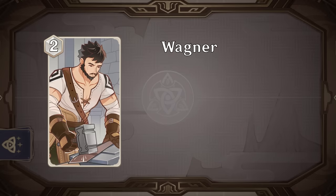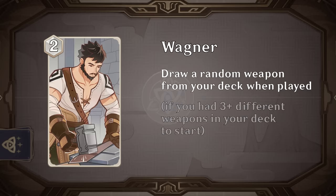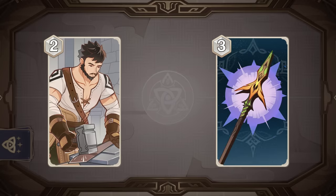Wagner got a similar change, drawing a weapon when played if you have at least three different weapon cards. While it sounds really similar to Timaeus, I like this change a lot more. You only need to commit three card slots to make this one work rather than six, and weapons tend to be better when played later anyway so it's more likely you're able to use Wagner more than once in a game. I'm actually really excited to play this in conjunction with some of the other weapon package cards like Fruit, Moonpiercer and Kingsquire.